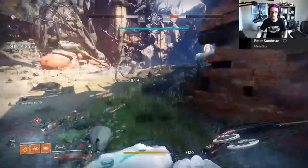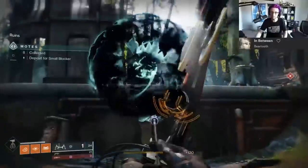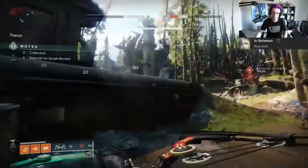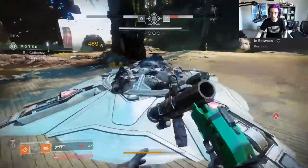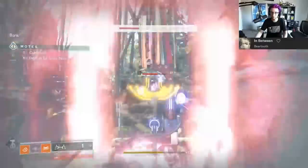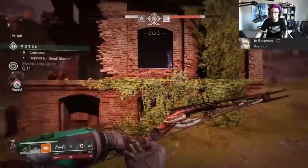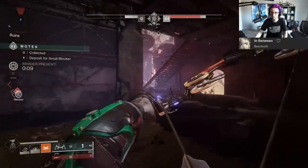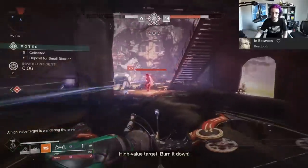Gambit Prime has far too many orange health bar enemies and you will be contributing almost nothing to your team. As for which bow to use, I like Le Monarch the most, but people also liked The Vow because of its faster fire rate. You'd think Trinity Ghoul would be a lock for this, but Trinity Ghoul, at least to me, feels like it's better at closer ranges and I found it pretty inconsistent, but against targets like Hive and Fallen, it's a little better.